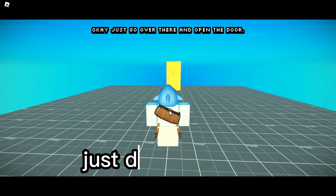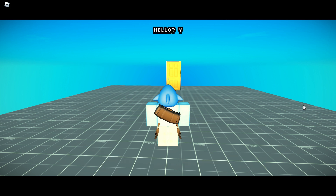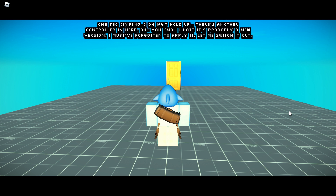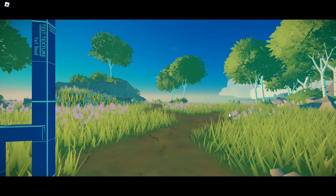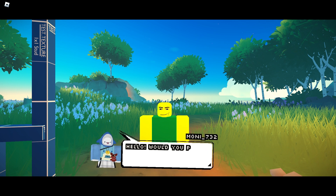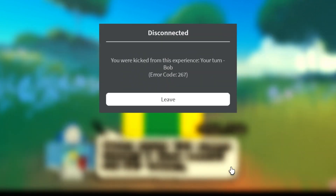Okay, now just go over there and open the door. Hello, you there? Can you not move? Dang it — is this another issue with the controller? Oh wait, hold up, there's another controller in here. You know what, it's probably a new version — I must have forgotten to apply it. Let me switch it out. Oh yeah!